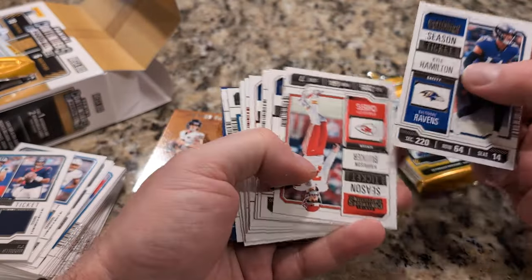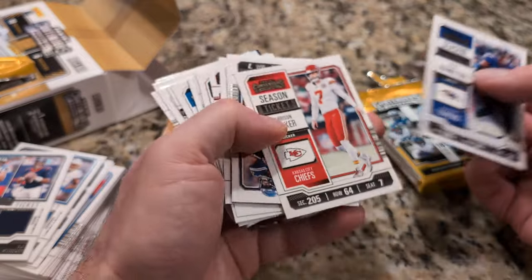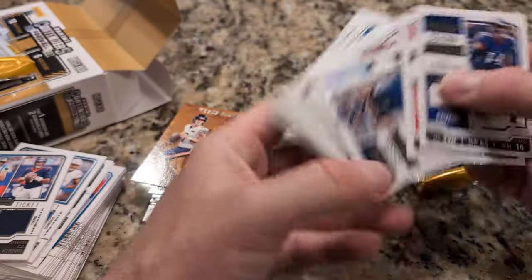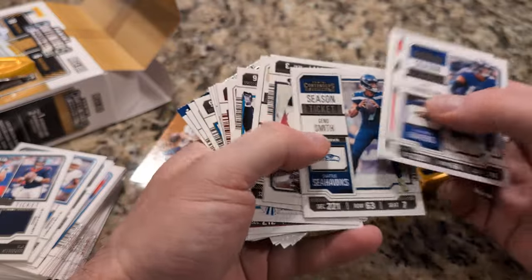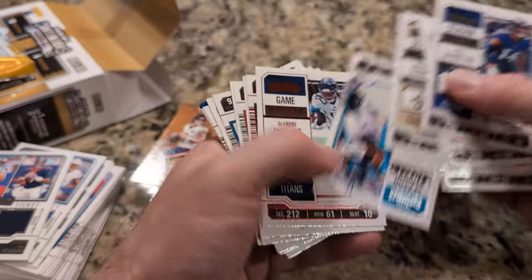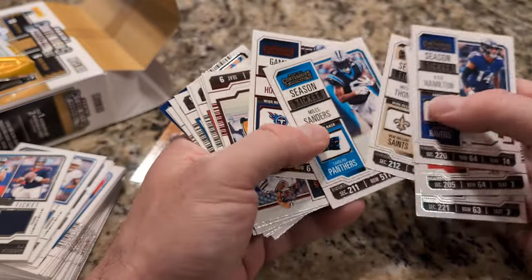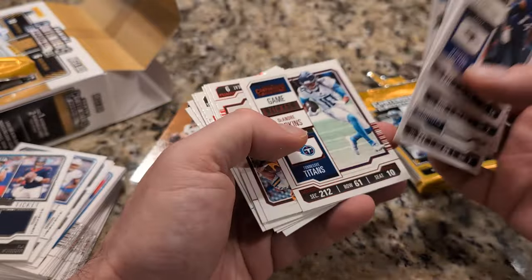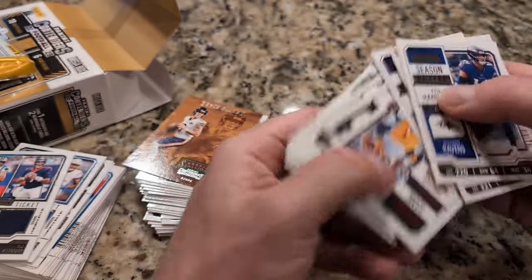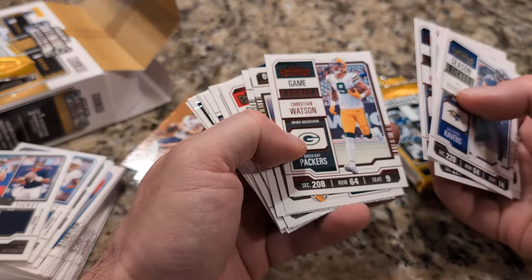There's a cool card in the back. Let's see. This guy made the news lately, recently. Gino Smith. Russell Wilson. You know what I like about those other cards that we opened? The shiny ones is that sometimes you get classic players in there, like Barry Sanders or Bo Jackson.